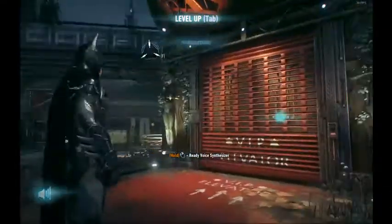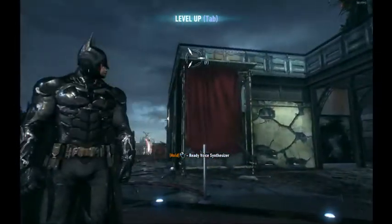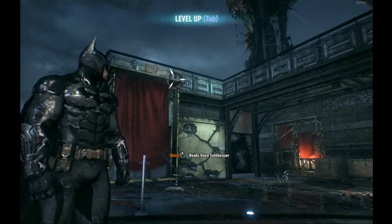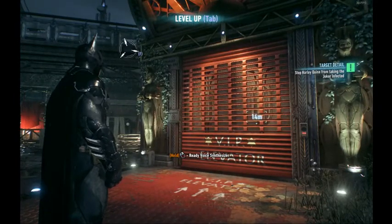Just to recap: we went into Panessa earlier and zipped out in order to get to the drone that we then used to take out some of the radars. We blind-droned and took out the radars, then did all this stuff on Founder's Island.